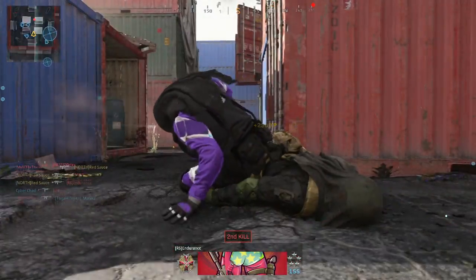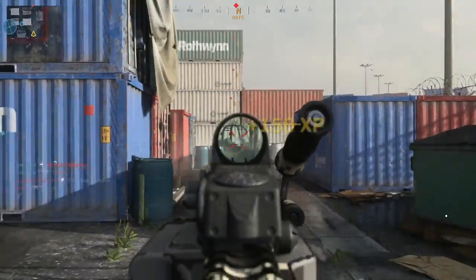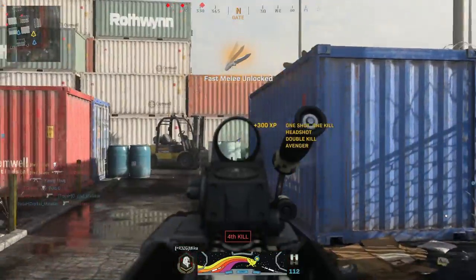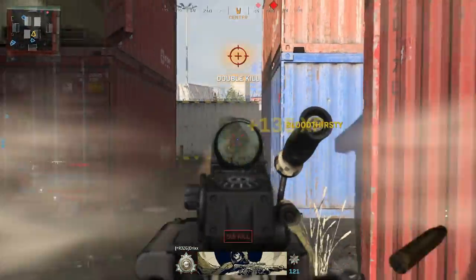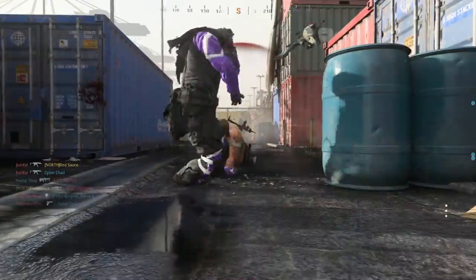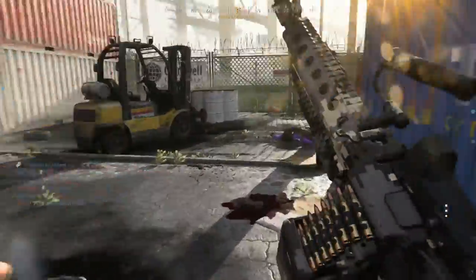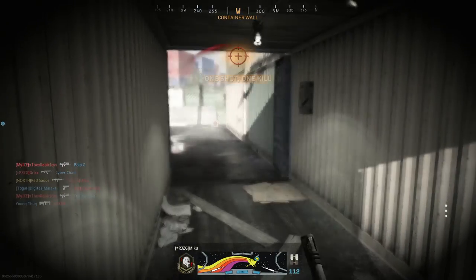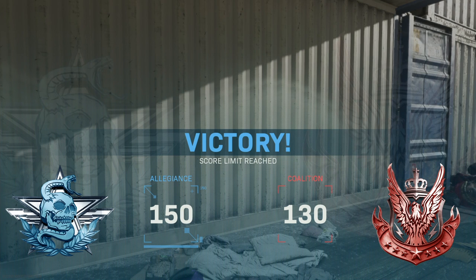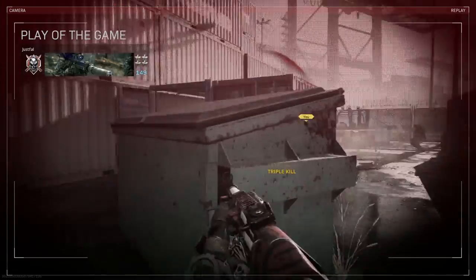A big problem in hardcore shipment is friendly fire. A teammate will spawn in front of you and you'll shoot them. The first couple of times you're free to shoot them, but after the second time you get friendly fire ricochet — essentially the damage you would have done to your teammate gets reflected back onto you. In hardcore you die in one to two shots, so that damage kills you instead.